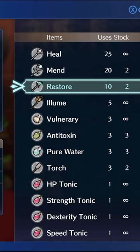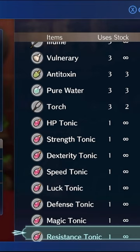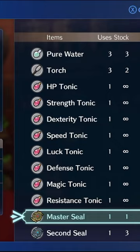First thing to keep in mind is that you probably don't want to level him up at all until you get second seals. This is because we don't want any level ups as Martial Monk, so just bench him until you unlock second seals on chapter 8, or just don't do his paralog until you have one.